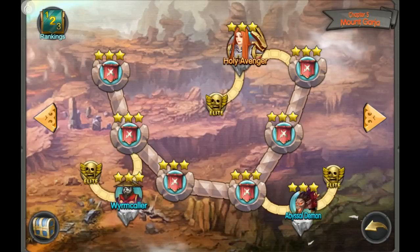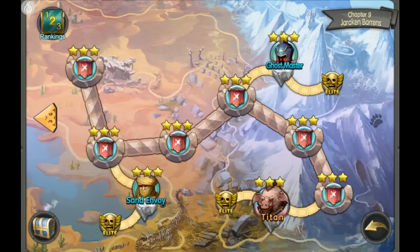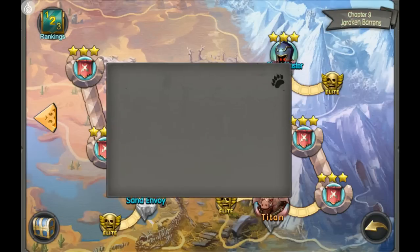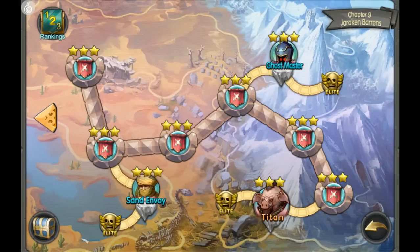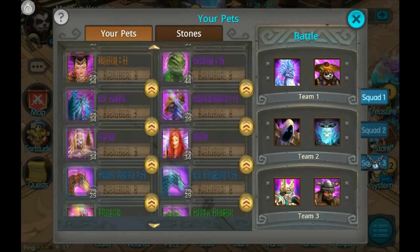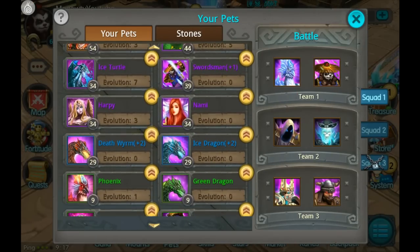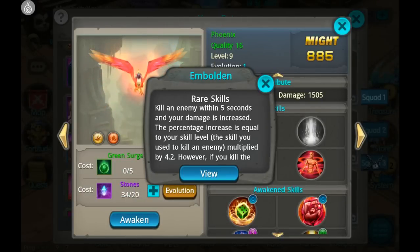Both Phoenix and Ice Phoenix do have a second place you can farm souls — that's in Chapter 9 at the Sand Envoy and Ghost Master respectively. They also have two elite challenges, but I would only recommend doing the elite challenges that give you two souls, because otherwise the trade-off isn't worth it since you can only do five elite challenges per day.